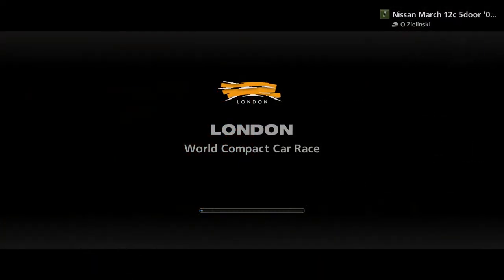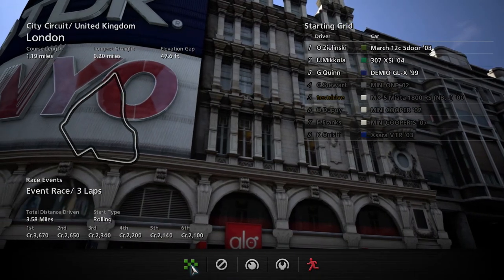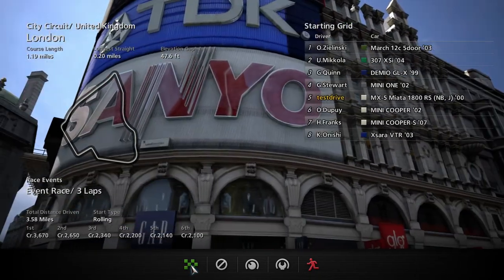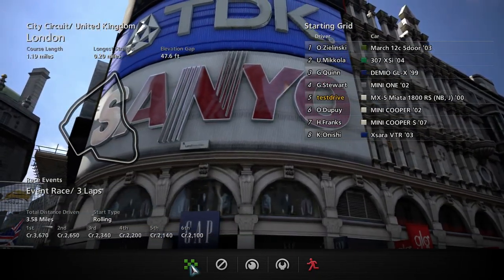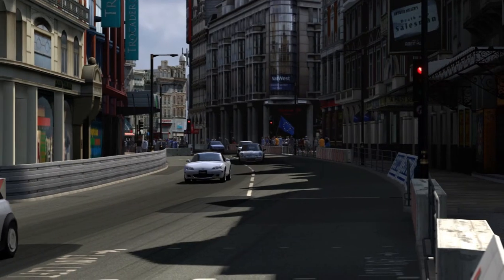I forgot to show off all the crap again, but oh well. It appears that we're actually up against really, really small cars — a Mini One, which is the very first Mini Cooper made by BMW. I don't feel bad about picking a Miata; it's a small car, a compact. So we're going to race it anyways.